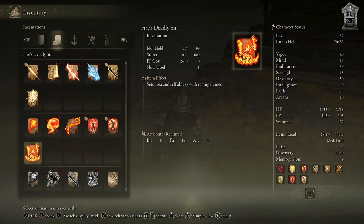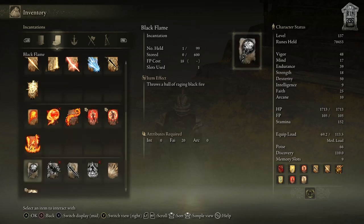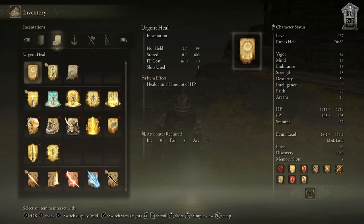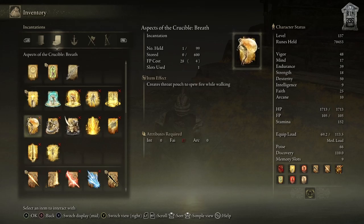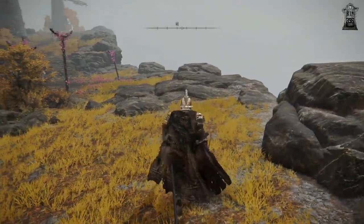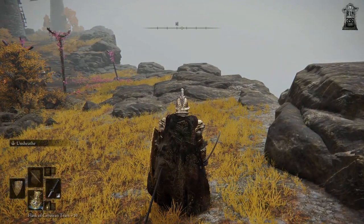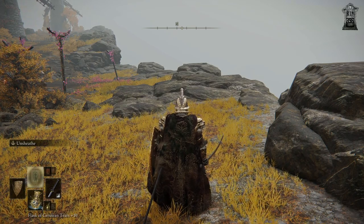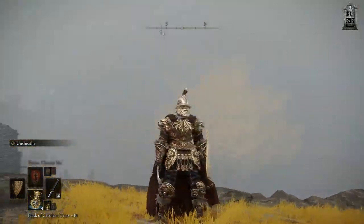I don't know if that's a good idea. The other one takes 27 faith - we might try those later. For now I'm pretty much set in what we have, which is mostly bust, and we're using the madness incantations too to go with our build.